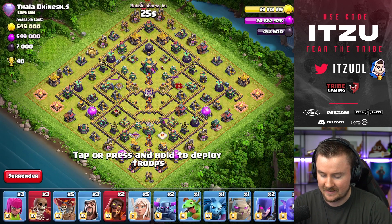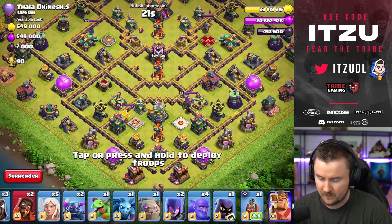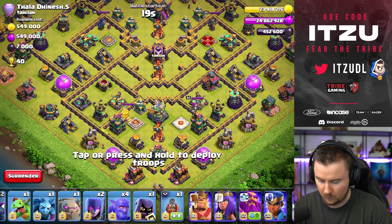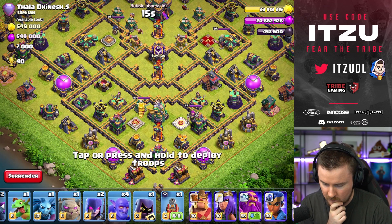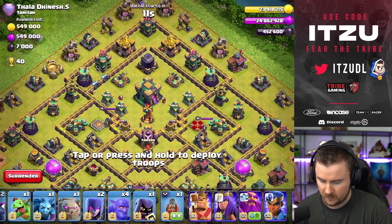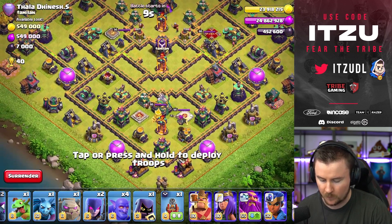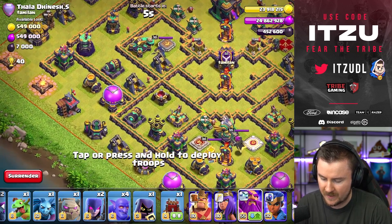We have a nice diamond-shaped base. Let's take a look at how we can take this out. We have the possibility of a lock launcher — that's for sure a chance to go for. We could also go from the other side with the lock launcher. I feel like that might be a good way to approach this base.